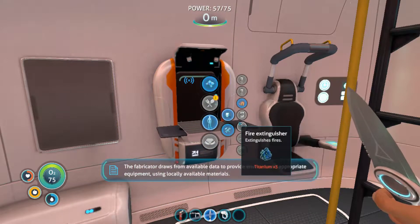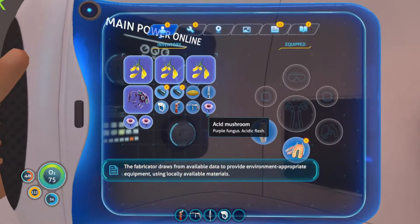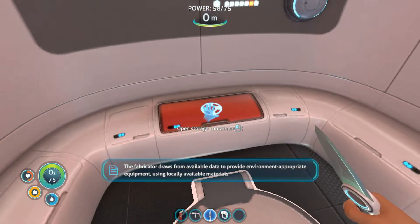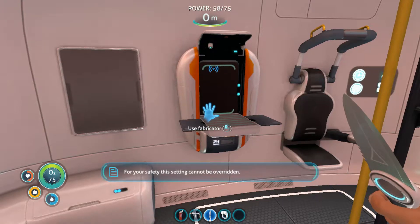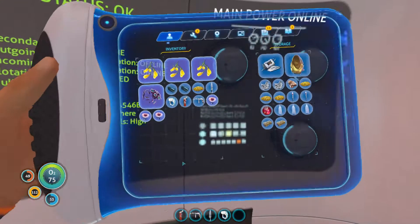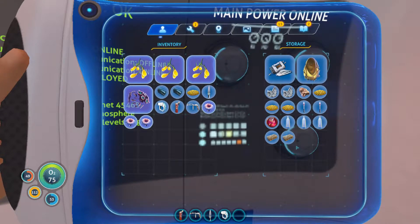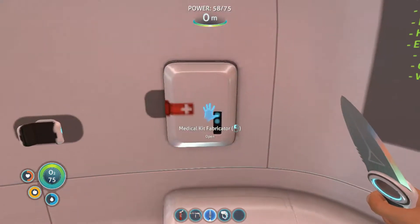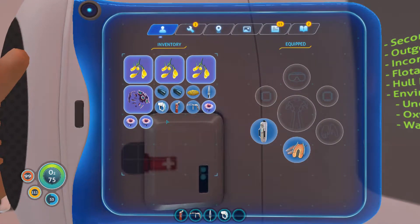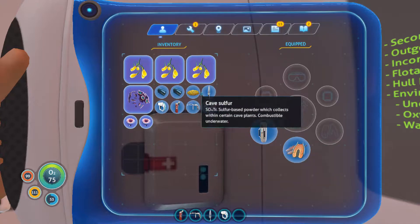The fabricator draws from available data to provide environment-appropriate equipment using locally available materials. Maybe we need to make two. I'm going to take — wait, where is it? Oh, here it is. I'm going to use one of these because it kind of hurt. There we go — all better. Who needs doctors? No, I'm just kidding.